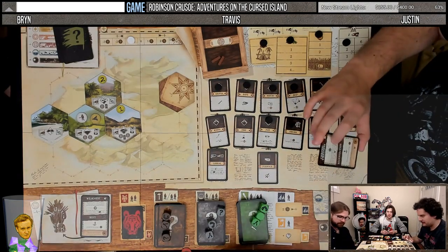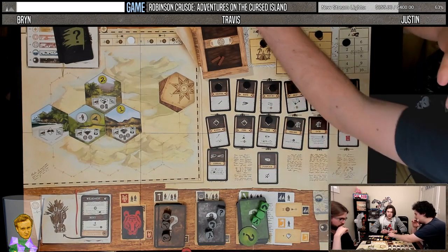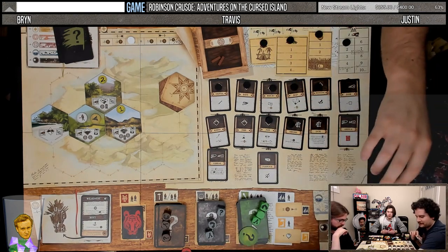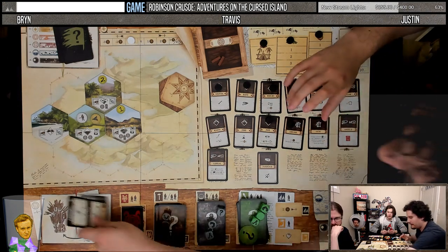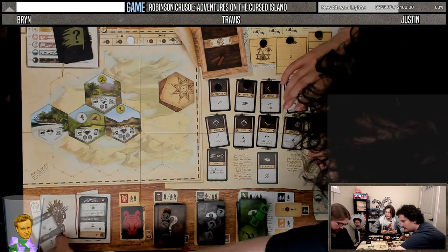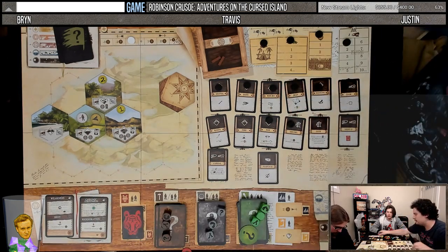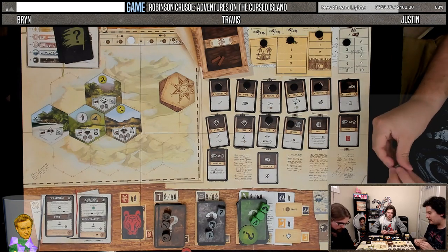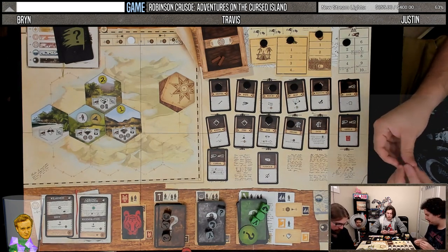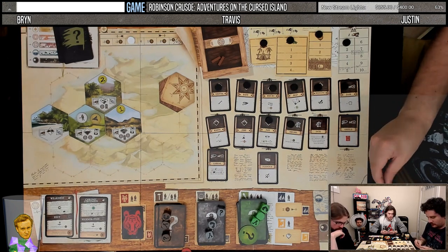Evil card: chronic tiredness. During the night phase, we must eat additional food. The first player cannot use a special ability — so that'll be Bryn next turn.